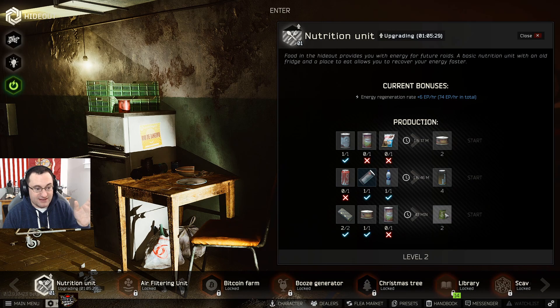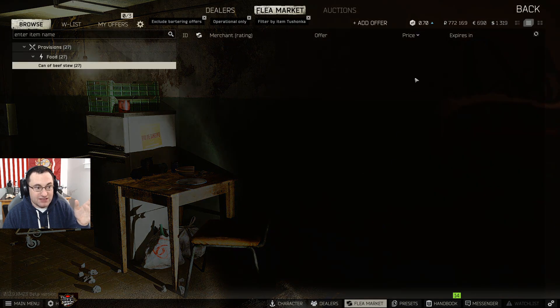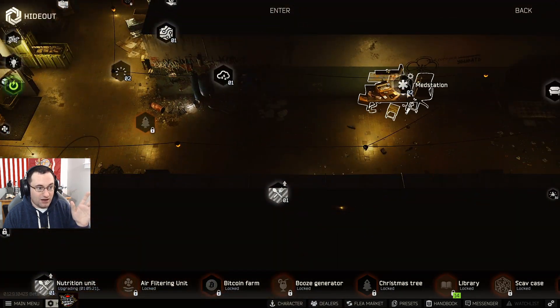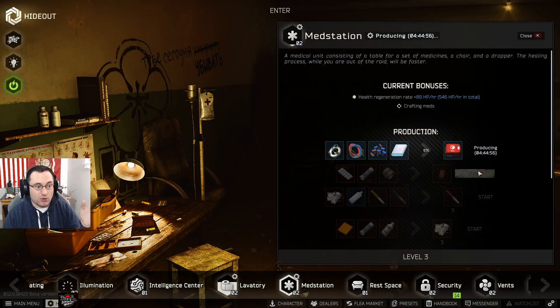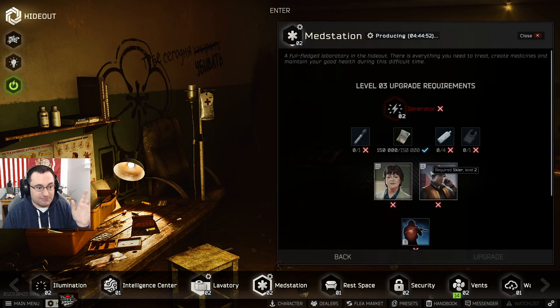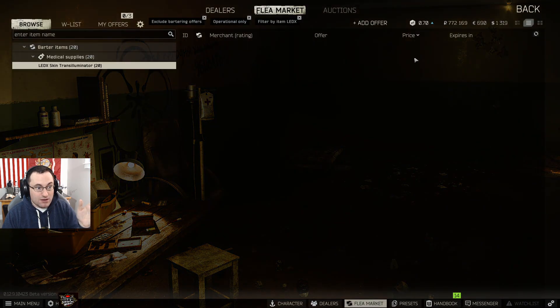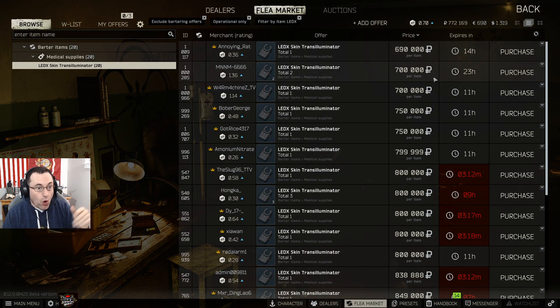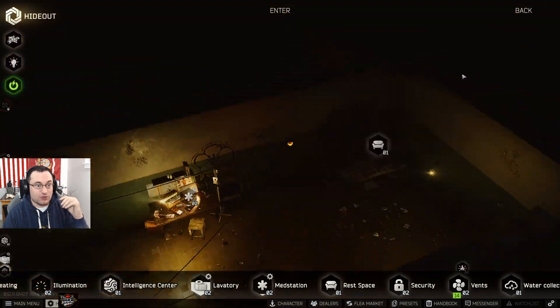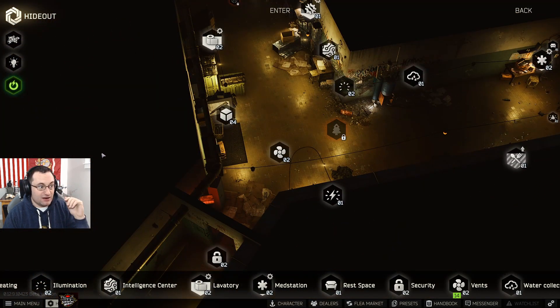Lastly, food items — the stuff you need for Prapor tasks or to make lunch boxes is going to be worth a fortune, since you need lunch boxes found in raid for the Jaeger task. If you have the money, I'd suggest buying LEDx's now because you can see how cheap they are — they're only going to go up in price as more people progress. If you find a really expensive key worth a lot of money, grab it.